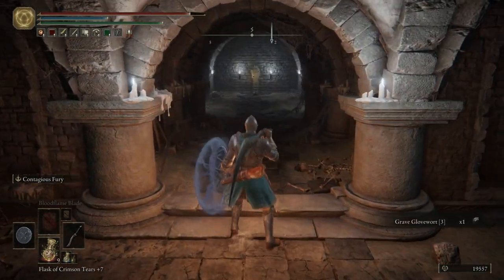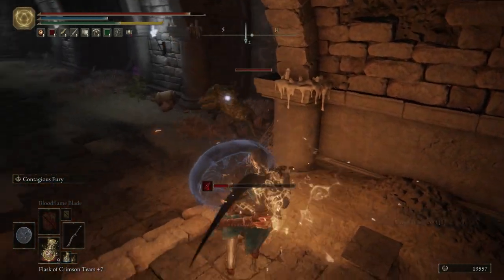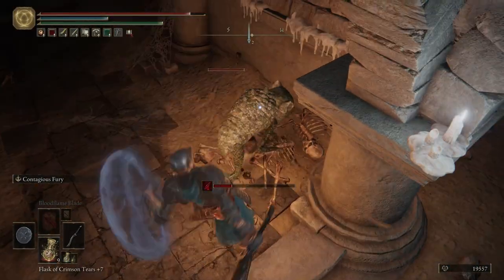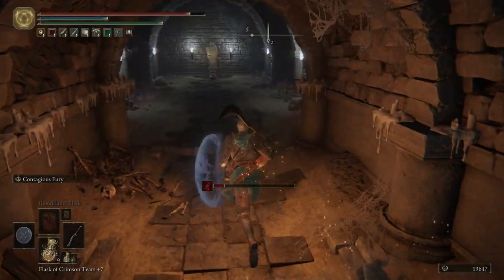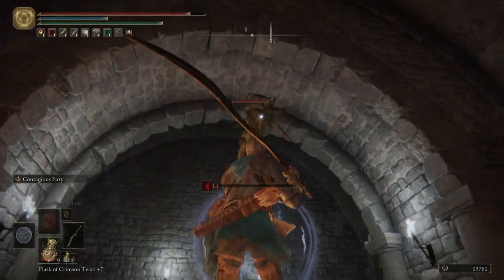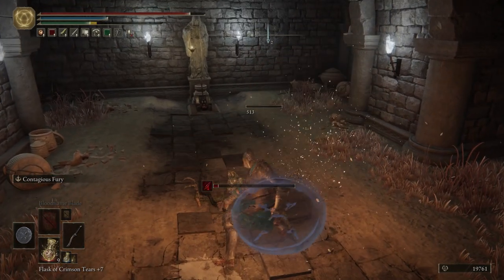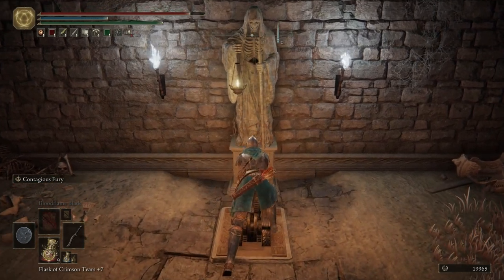Grab some grave glovewart. Be careful on the right side — we're going to have a gargoyle with a big old sword. Get a backstab on him. It looked like it triggered for a second, and then it decided nope, not today Mr. Wayne. Let's pull this lever — it's going to open up the boss door. We're not going to be going over there just yet.